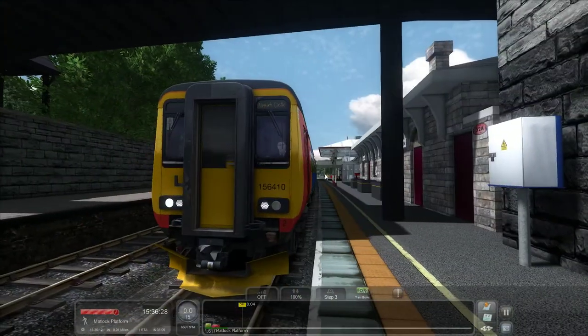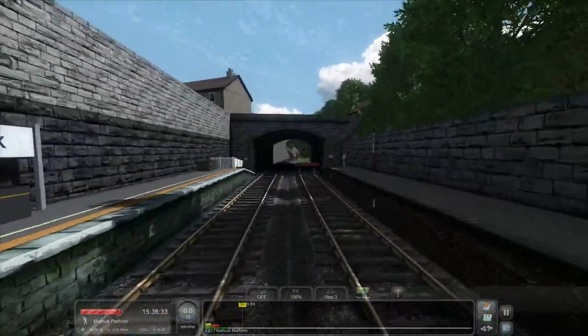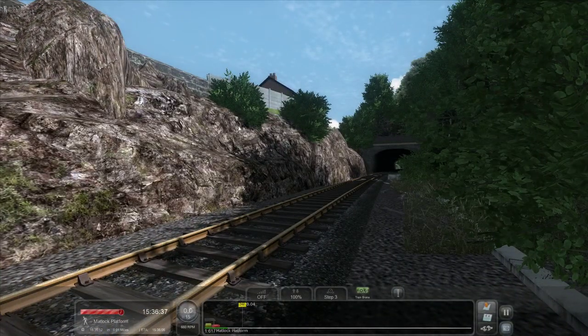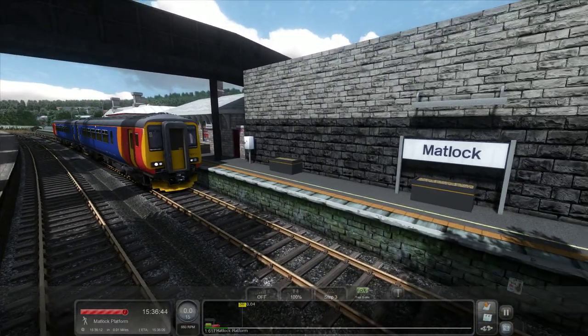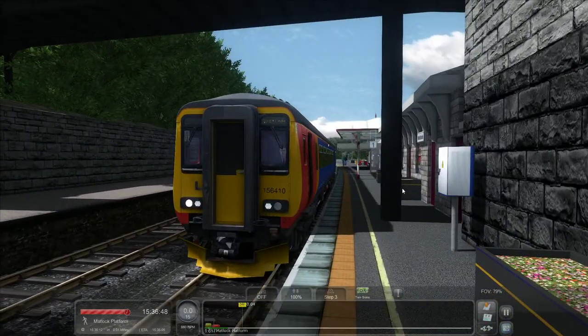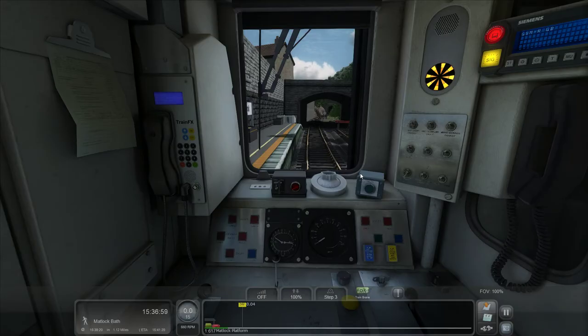One thing I want to point out as we get going: I've had to record this video twice because I don't normally play on full settings. In this area I actually had a hole in the world where these rocks were, because I was two notches below max settings — which is a fairly reasonable level to play at in my opinion. But the way the route was set, it would have removed that level of scenery. This is a pet peeve I want to get out of the way, because it seems to be common to a lot of JT routes, going back as far as the SDML.